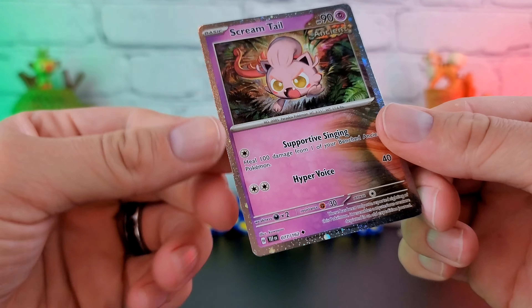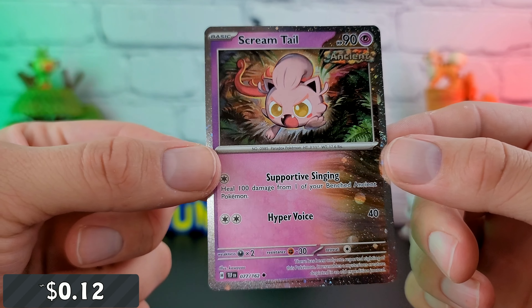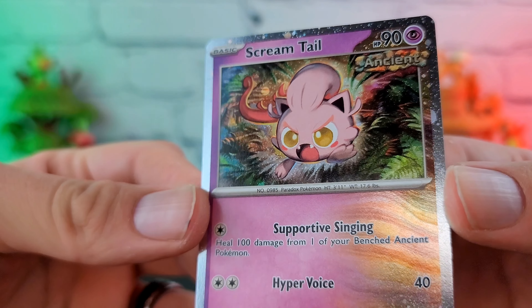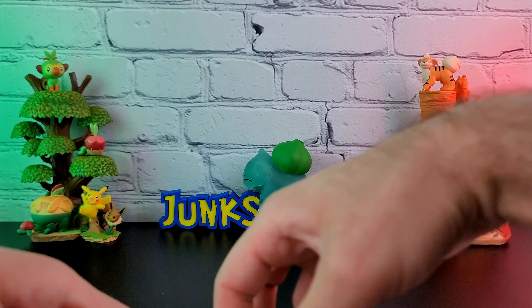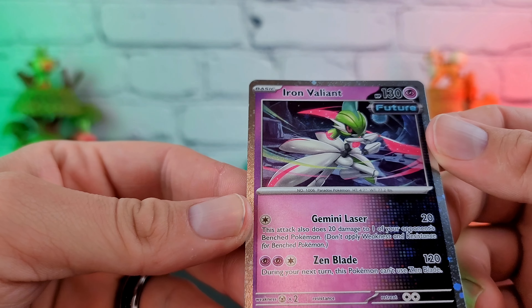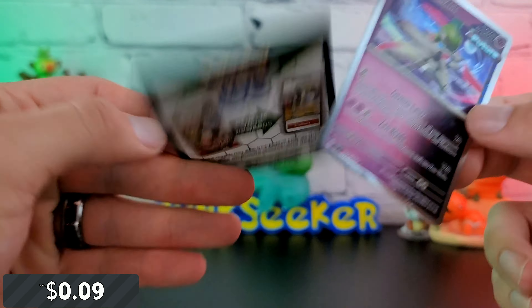We have the Screamtail pseudo-promo holo here — not a terrible looking card. I like the kind of dynamic action going on, especially with that face. Then we have our Iron Valiant, which I believe is just a straight-up reprint — I don't think there's any change here. The holo effect could be different from the original, but still one of my favorites. And a code card.